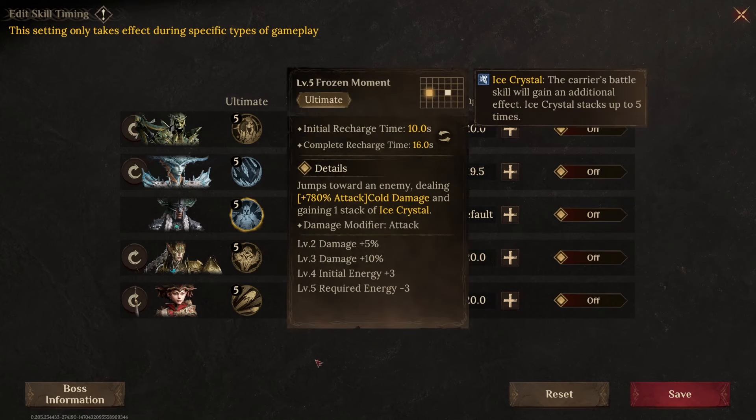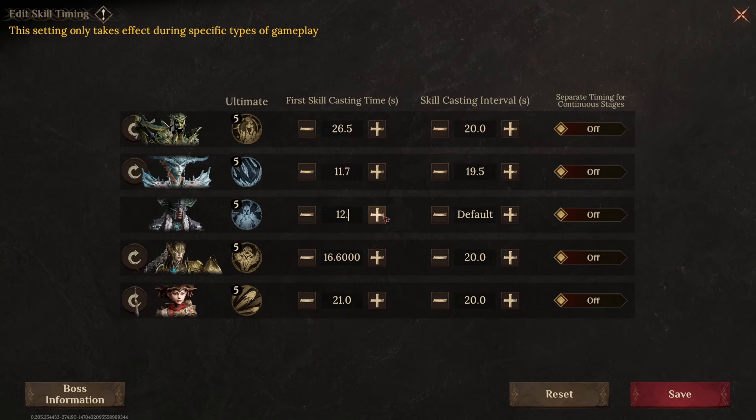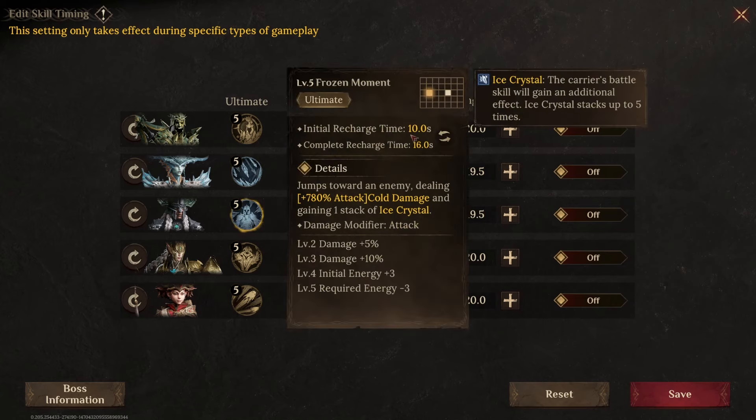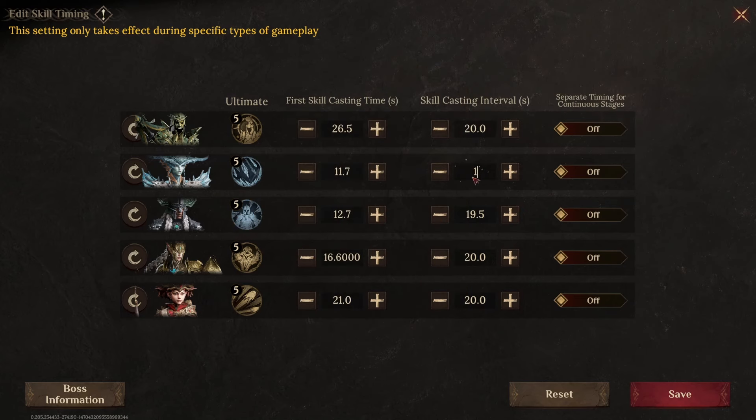Despite having a lower cooldown, we want this to happen at the same time every rotation. So if Shina had 17 seconds and Garfin had 16, we would go with 17 seconds for both. This is where we want to cast for the first time, and this is the interval where we want these skills to happen the next time, and so on.